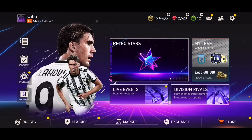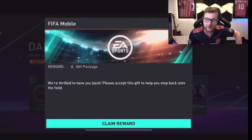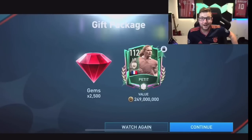Let's check out some gift packages people have gotten. Here's a tweet showing returning gift packages for charm spenders, lap spenders, and active timing changes — some people are getting gift packages. I didn't get one because I haven't spent money in this game for a couple of months. Stop-D got one — the message says 'we are thrilled to have you back, please accept this gift to help you step back onto the field.' He got a full overall Petit worth 249 million coins, which is incredible, plus 2,500 gems.